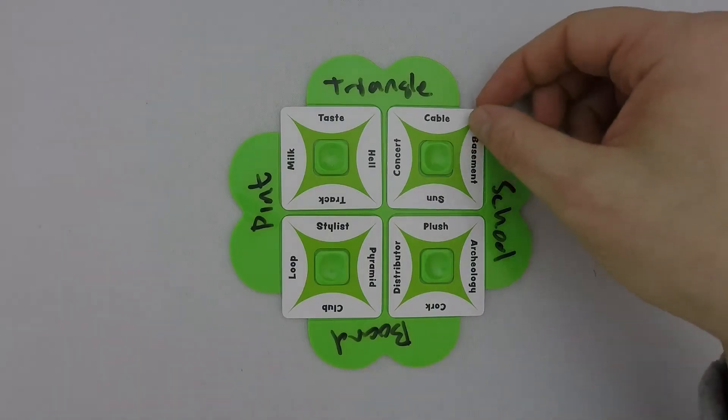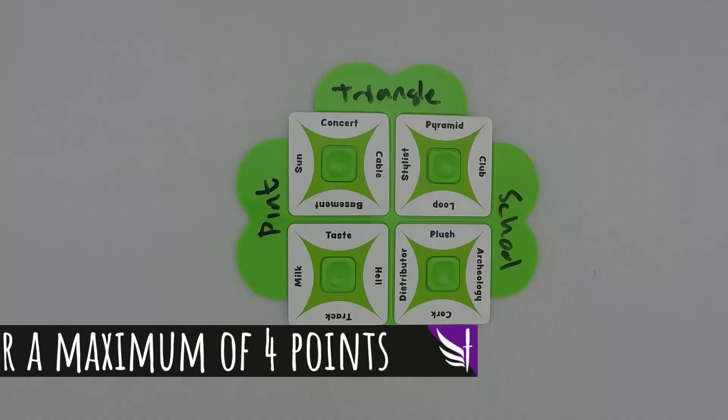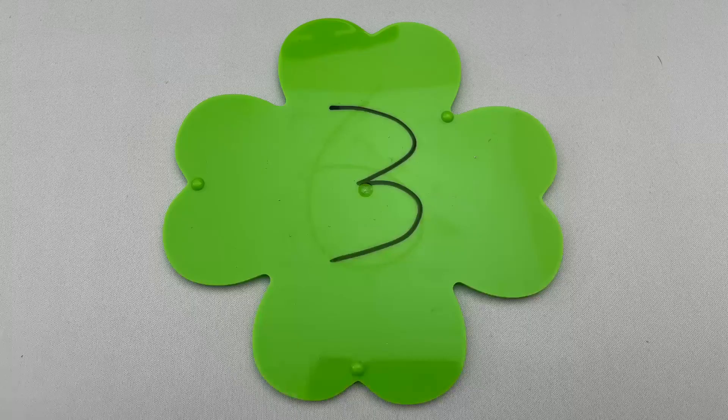If they are not correct, the spectator simply removes the incorrect cards, giving no other clues to the players. Players get one more try to put the cards back in the right place. Once confirmed, incorrect cards are removed and the players score one point per correct card. Either way, players flip over the board and write the points scored on the back.